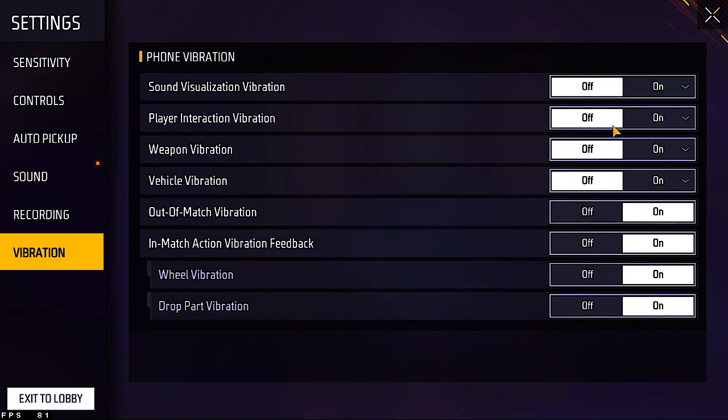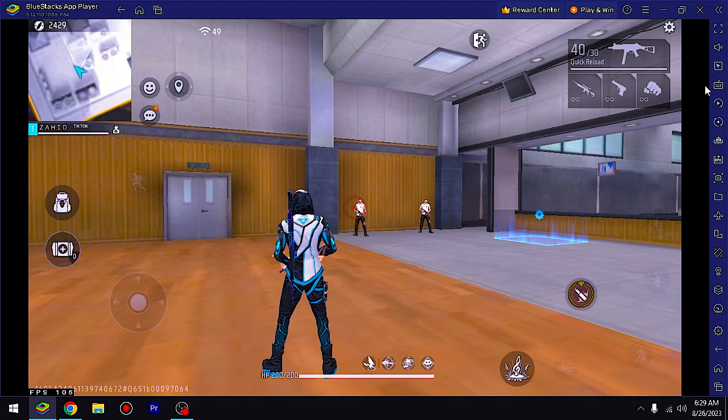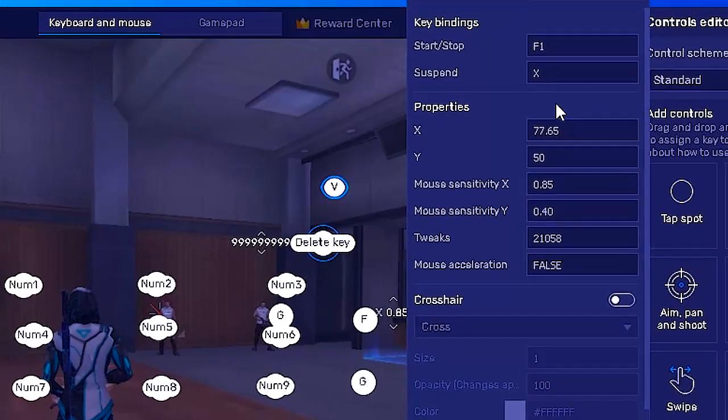Okay, so let's move to the X and Y and tweak settings. Here I am using personally 0.85 X and 0.40 Y. It is less, but you can adjust it as much as you can use it.